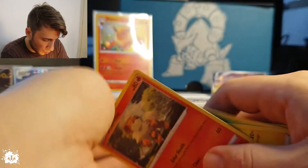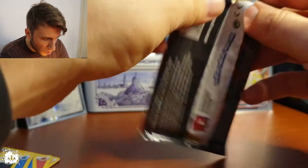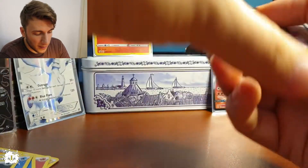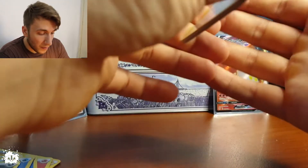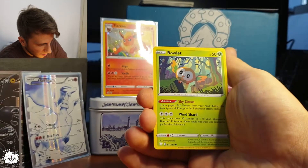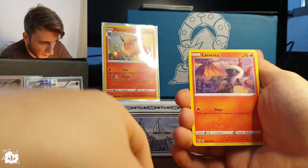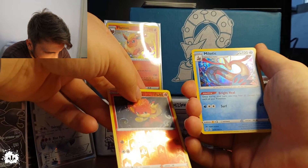I'm using a different setup this time — just a phone. Usually we do one Darkness of Ablaze, one Rebel Clash — so two Darkness of Ablaze and two Rebel Clash. Mr. Centiskorch was brought here. Okay, don't fall! Hello — a Skorupi, Spiritomb, and what is that? A Pants... here? Like what? And that's a rare! Three from the back and we have a Pangoro!